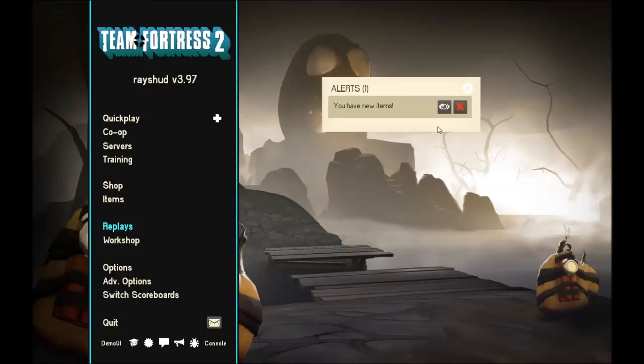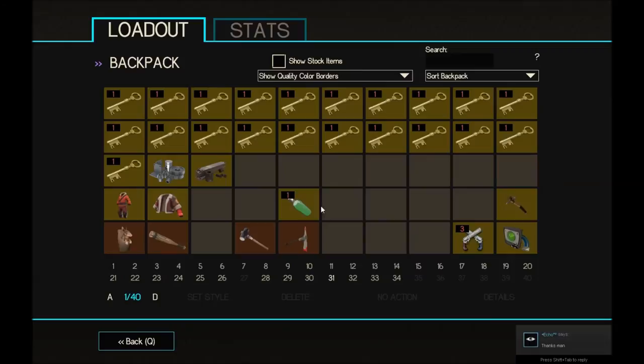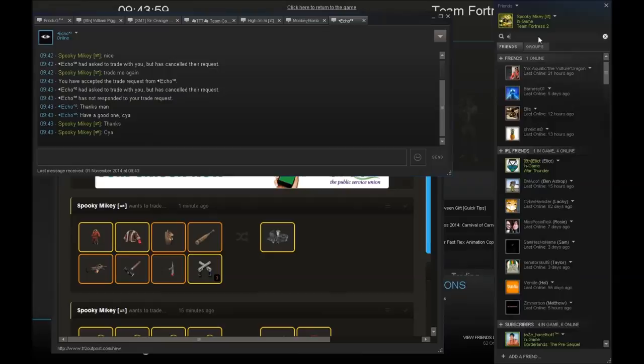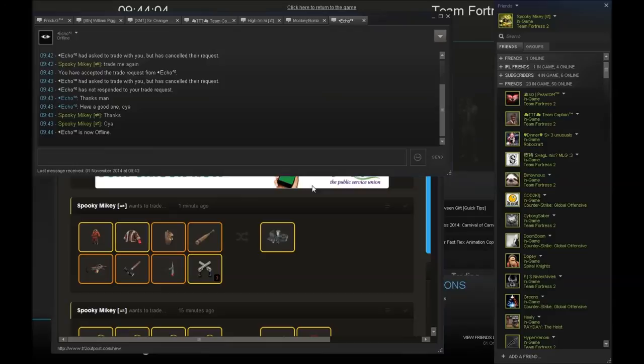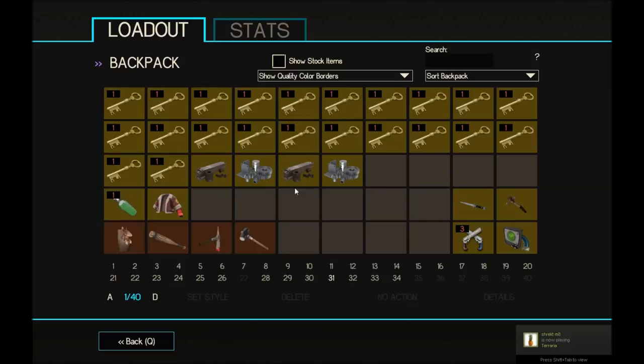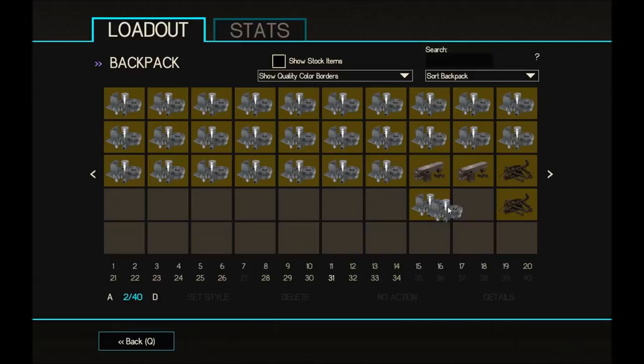I'm still probably going to be checking scrap.tf periodically for keys. I need one more scrap. Let's delete this guy because I've been accidentally keeping people on my friends list when I need space. To the next trade — I just sold the Sub Zero Suit for one key 2.66.